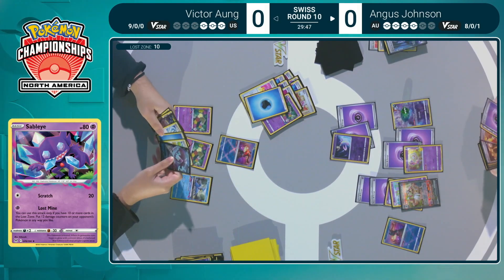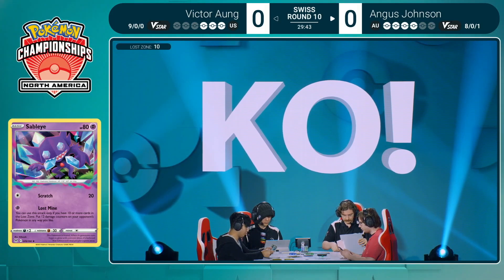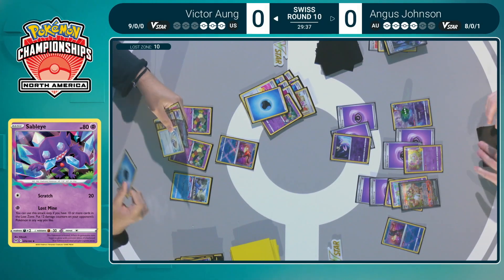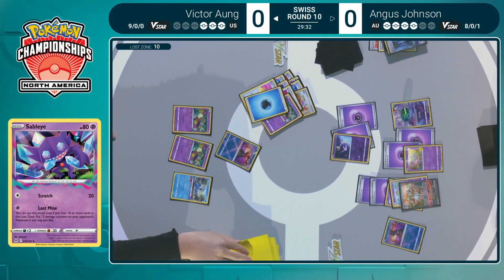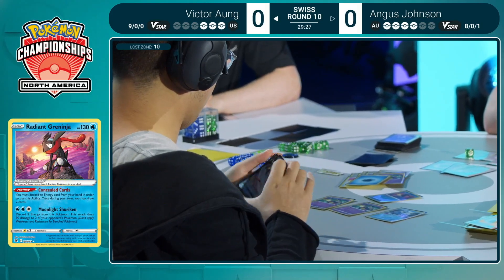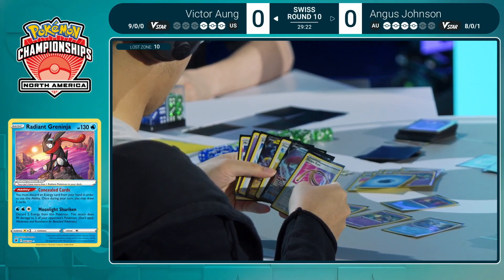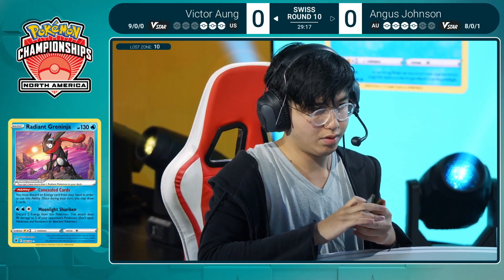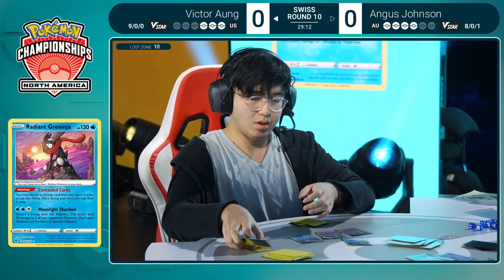Angus is taking the prizes randomly — definitely not something we often see. There's no real advantage to taking prizes out of order or in order, they're completely random, so peculiar to see but not a big deal. Concealed cards start things off for Victor's turn. There's a handful of Pokemon V — you see that Drapion V? That's going to be one of the key Pokemon to try to finish this game off for Victor, one of the only ways to take a one-hit knockout on that Gardevoir EX.